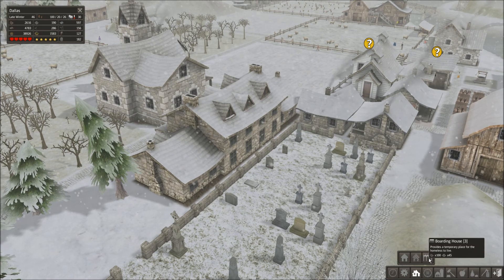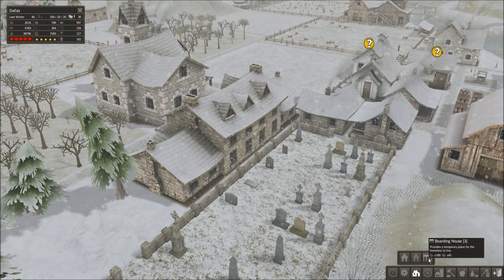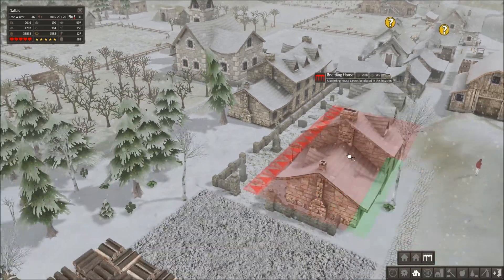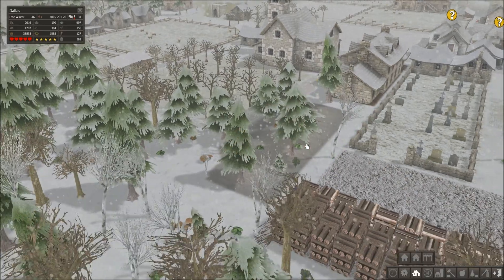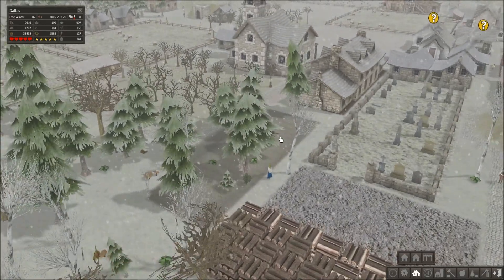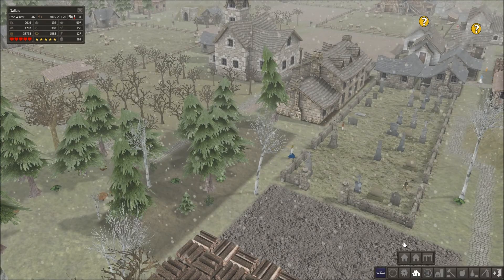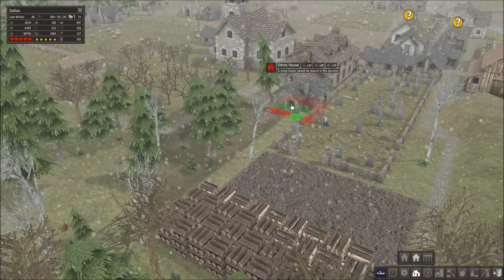A boarding house is high cost upfront but low cost in the long term. It provides temporary housing for everybody in the first two days so you don't lose them. What I usually do is build a boarding house on the very first day, have everybody collect resources, and then as the game progresses I start adding stone houses.